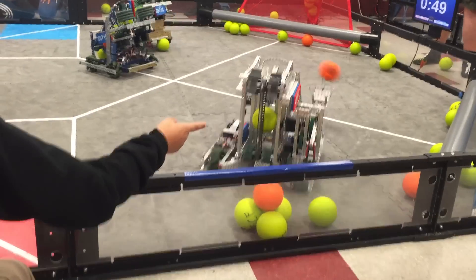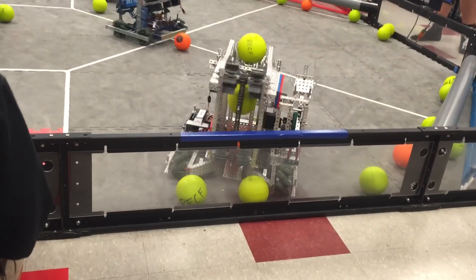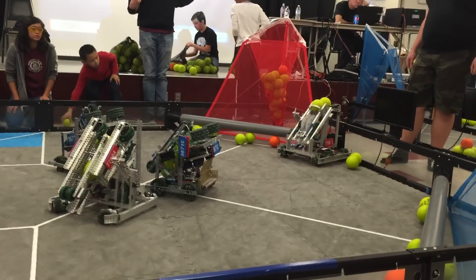3671-D is having some problems with their shooter, it looks like — R-2 is a little low. And they just took somewhat of a big shot at the high ball. I think that's their partner, 3671-C. This is going to be a very high-scoring match, folks.